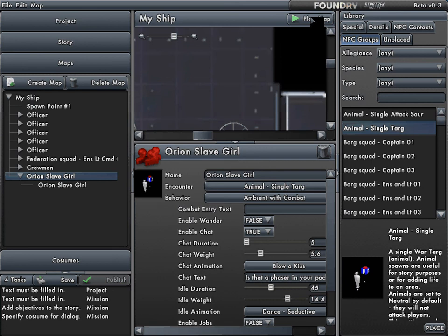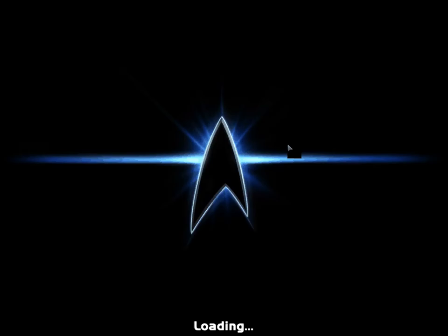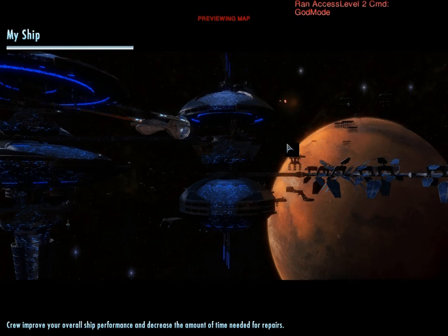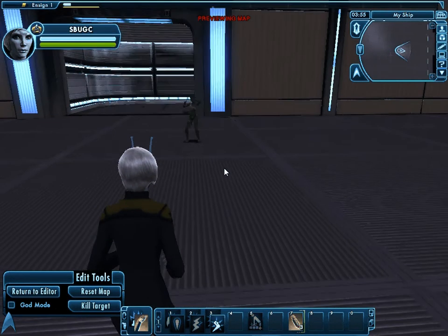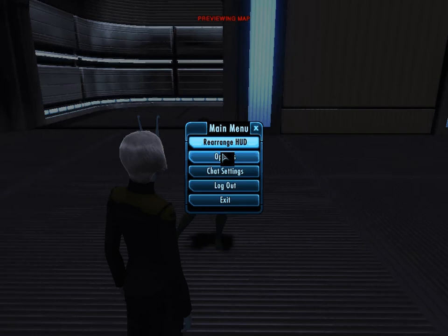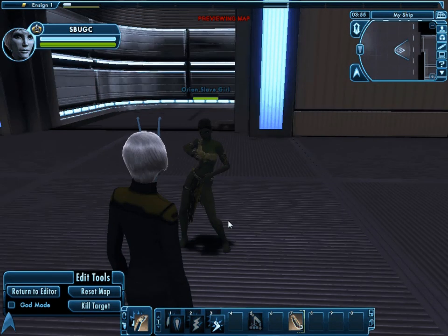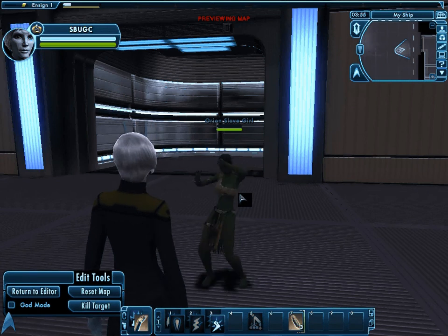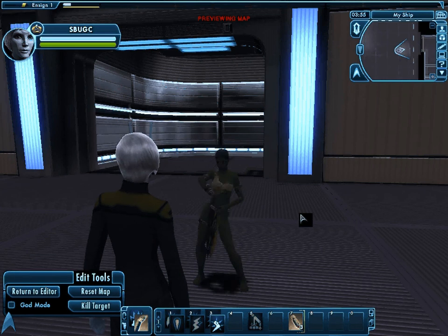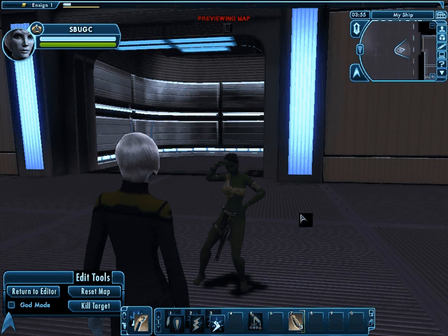That's all I'm going to do. Now let's see what she looks like and see how she acts. Okay, there's my Orion Slave Girl. It's a little too dark, I'm going to turn this up. There she is — she's dancing and she's dancing. So if I stop to watch her dance, she distracts me. Eventually she blows me a kiss and asks, 'Is that a phaser in your pocket?' Then she goes back to dancing again.